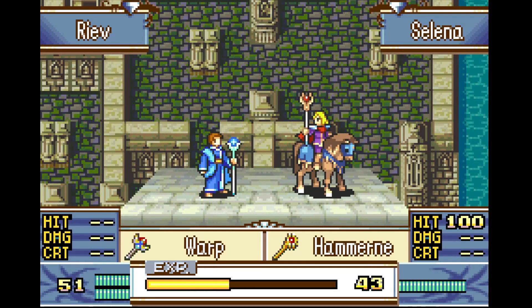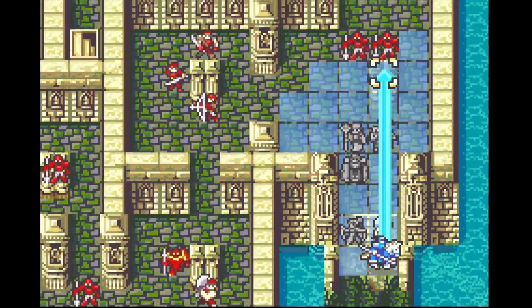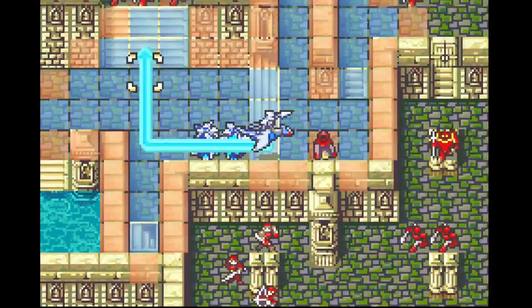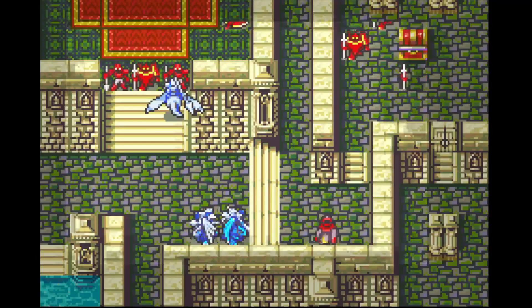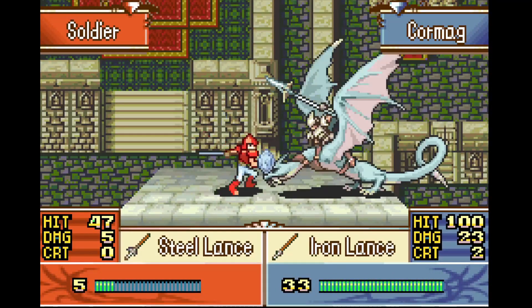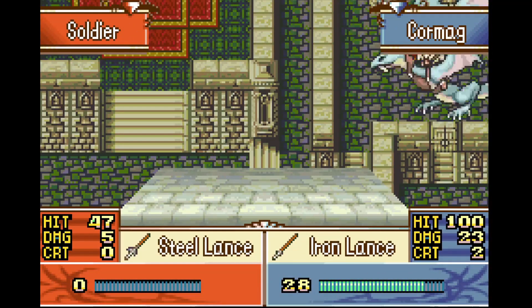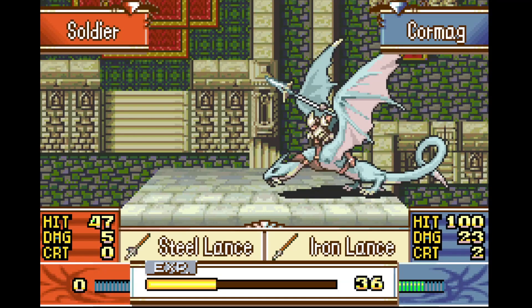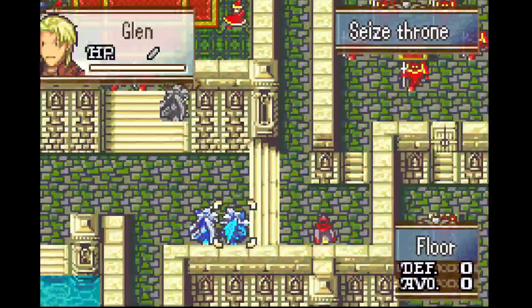Selena is going to hamern that warp staff on Reeve, which is why we traded them around to have the one with the lowest durability possible. While Selena is mostly doing this for her own staff experience, hamerning a one-use warp staff is definitely beneficial to the run. Cormag puts the skill he practiced last map into battle — killing a soldier who is an incredibly low benchmark and gives him almost no experience. Fortunately this time around, the soldier is actually in our way, so yay Cormag — you did the bare minimum to not be a psychopath.